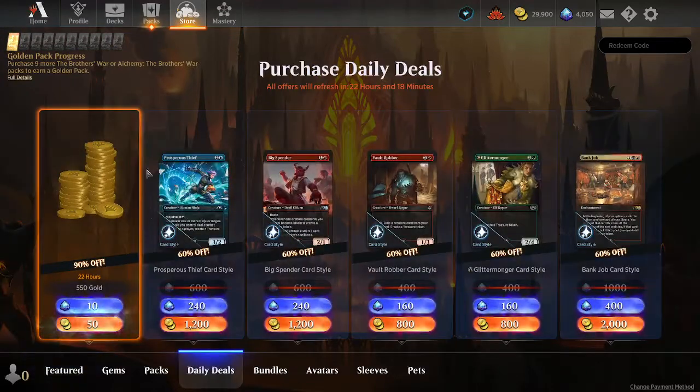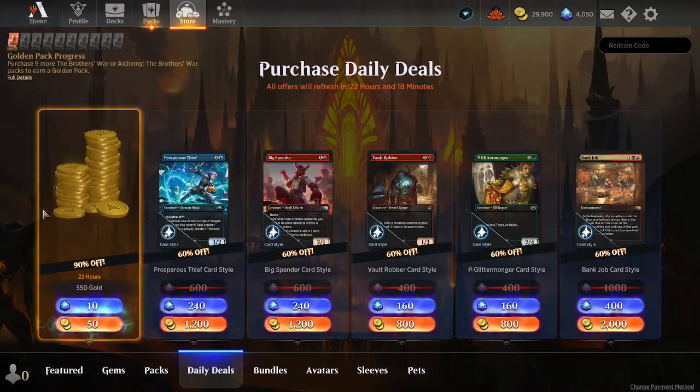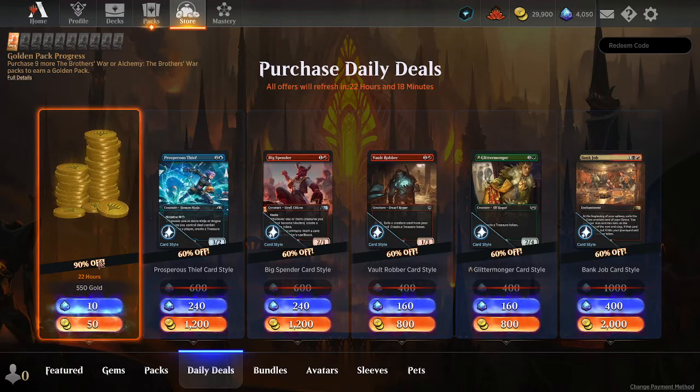You just go to the store, go to the deals, and then you're going to select the deal for 550 gold that costs you 50 gold.